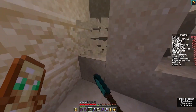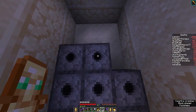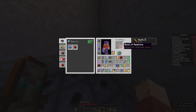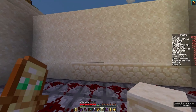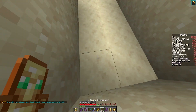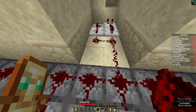Now we've got to build the trap. First, we're digging out a big hole, and then we've just got to place these dispensers faced up. Put some redstone on top to activate the dispensers, and dig out a little channel for where the lever's going to go and all the little redstone. You've got a comparator, two repeaters, and bits of redstone that make a clock.